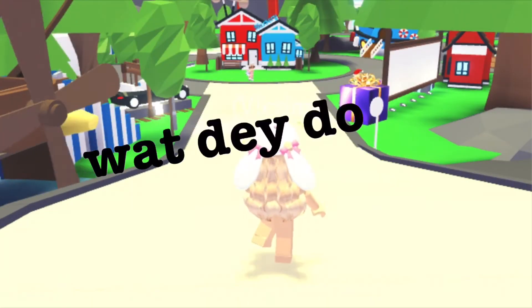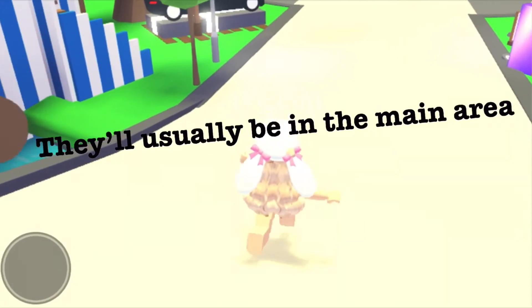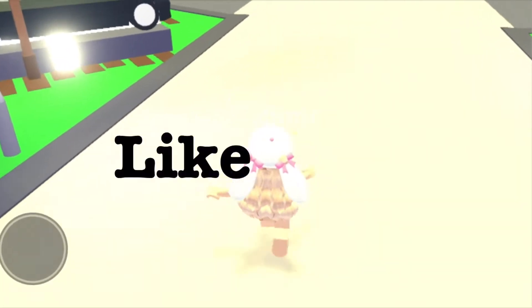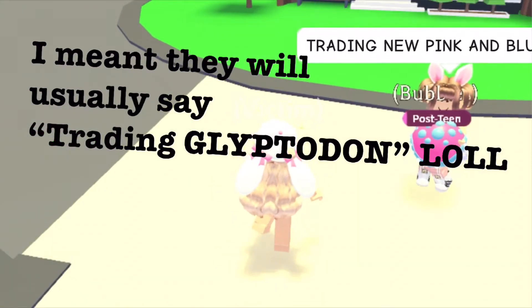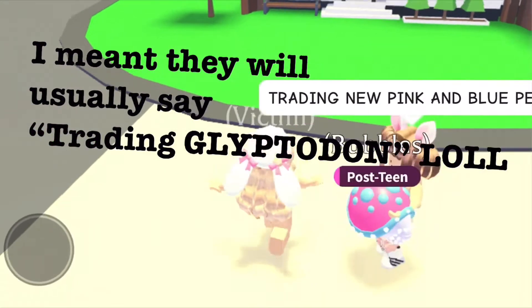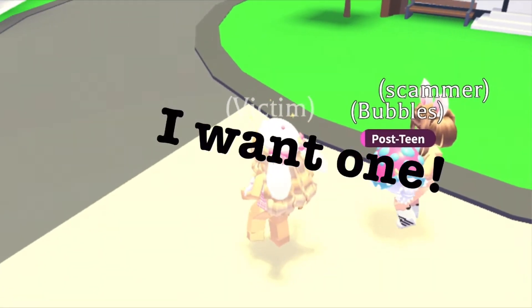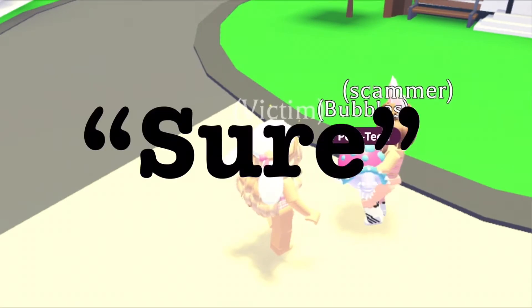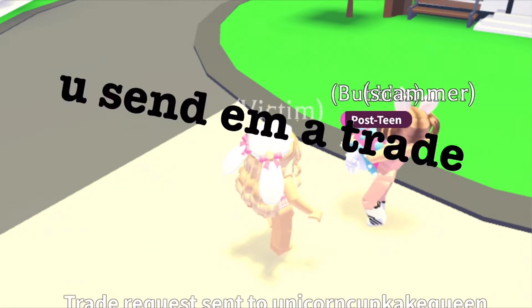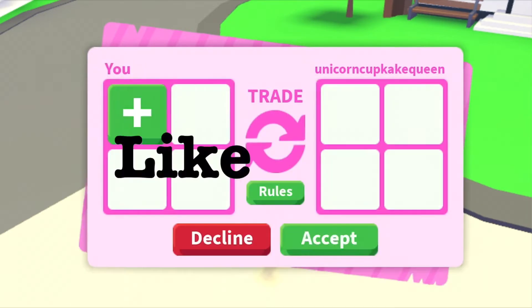Basically what they do in this scam is that they'll usually be in the main area and they'll say things like 'Trading stuff for Glyptodon,' or 'Trading the new Binky Blue Pet,' or 'Trading the new Glyptodon.' Then the victim will be like, 'Ooh I want one, it's my dream pet, please accept, can I offer?' And they'll say sure, and send you a trade request, and you accept it and offer so much for it.